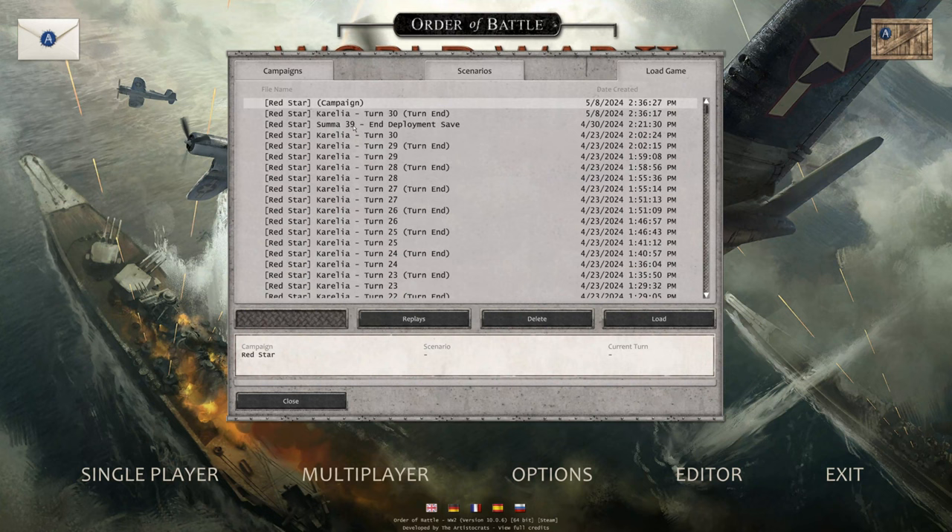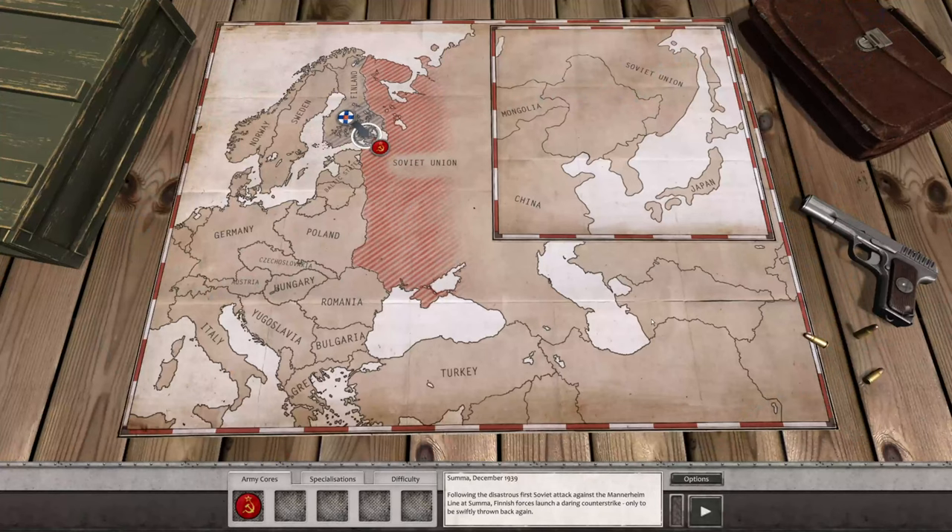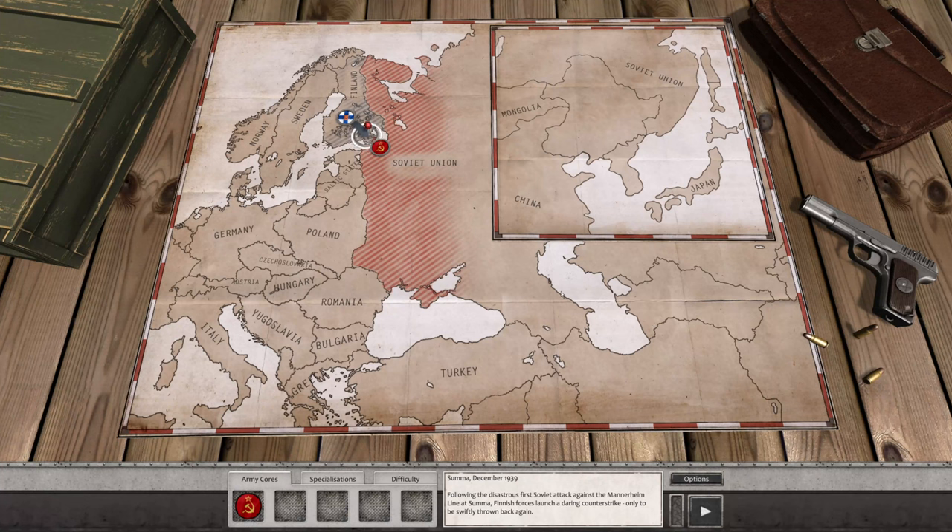The next scenario is Suma 39. I went and did Corellia 30, that came up fine, finished it as a new campaign. So I'm going to go to deployment, and we're going to have to play the first six turns over again and do the deployment. We'll pretend like it never happened.